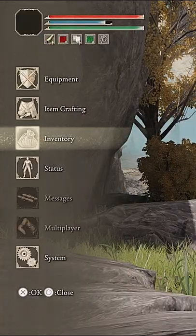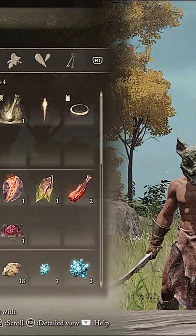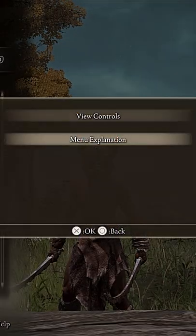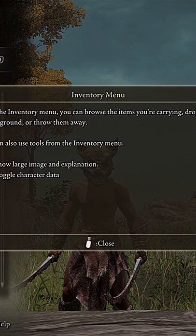Open the start menu, then go to inventory. At the bottom of the screen you'll see help — because you need it. Click that, then press menu explanation. Clicking the button will freeze the world around you.